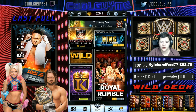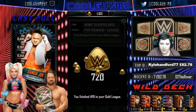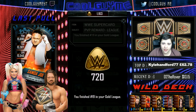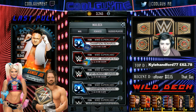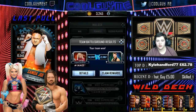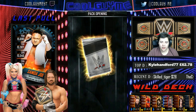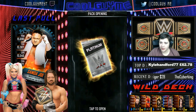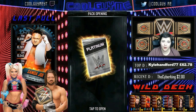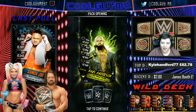PVP rewards are nothing special, but the Platinum Pack can always be good — 720 CP gets us close to 2,000. Let's open the Platinum Pack now. A Titan would be absolutely lovely. Obviously, not knowing the Fusion Fury requirements in advance means I don't know what cards to aim for.